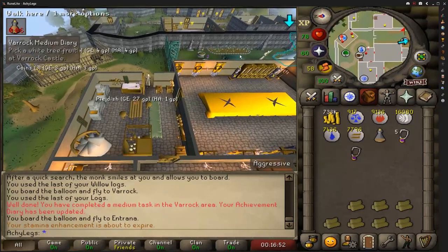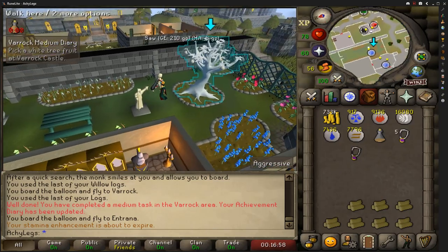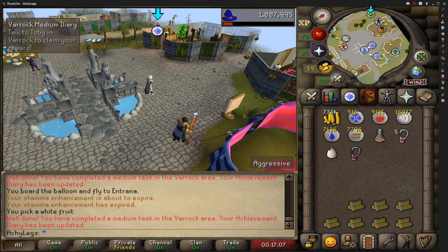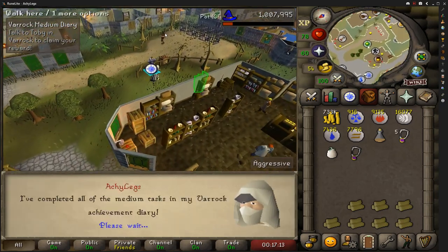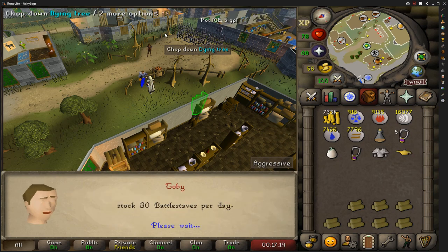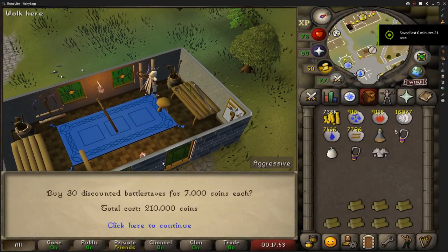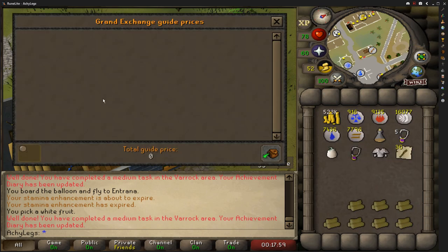With all the requirements out of the way we can finally finish the Varrock Medium Diary. First things first, we gotta go steal a white tree branch from the king himself. The reason I wanted to do this one is just for the daily battle staffs. It's not going to bring in a crazy amount of money every day, but combined with all the other methods, farm runs, and everything it's definitely going to add up and help build my bank. Here we go — 30 battle staffs each day and another experience lamp into agility. With the medium diary I can buy 30, it cost me 210k and they're worth 230k.